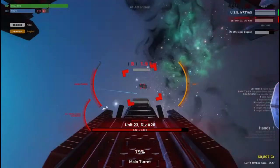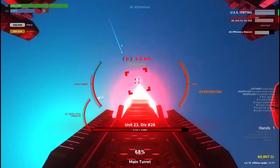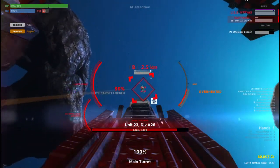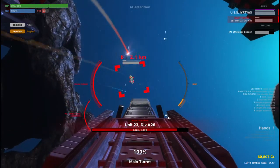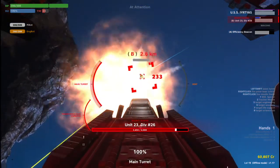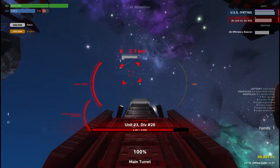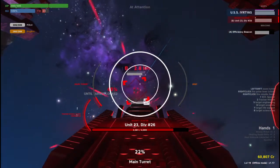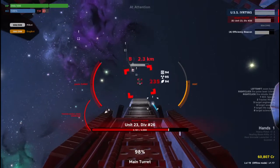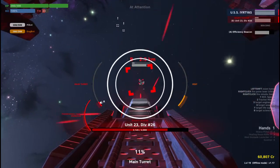The main turret also has an alternate firing button that will begin a missile lock on the captain's current target. You should already have your shots lined up because of the turret, but remember that missiles are slower and can be avoided. Try to aim where they're going instead of where they currently are, unless you're using tracker missiles. You can see your current missile type, ammo count, and which system on the enemy ship the missiles are targeting from your turret screen. You can also cycle through the missile type and which system you're targeting with the number keys.